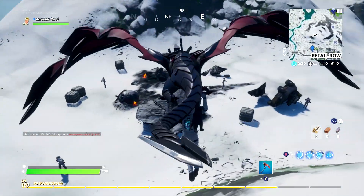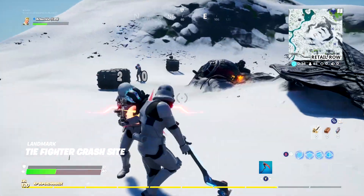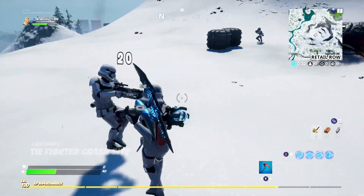Unfortunately, right now in Team Rumble I was not able to find any storm troopers guarding the crash site, so you might have issues doing that in Team Rumble. But in solos, duos, or squads it works fine as of right now, and you'll be able to get your hands on that blaster and get those challenges done.